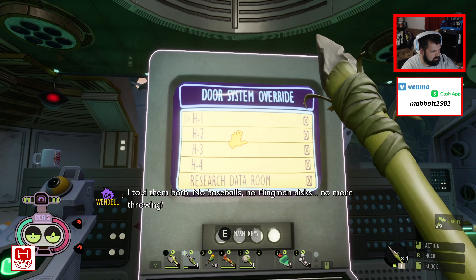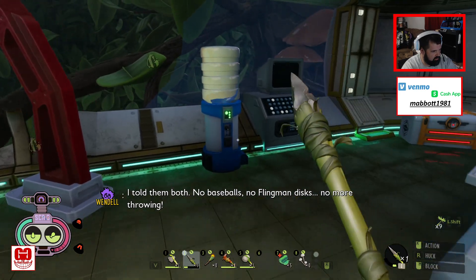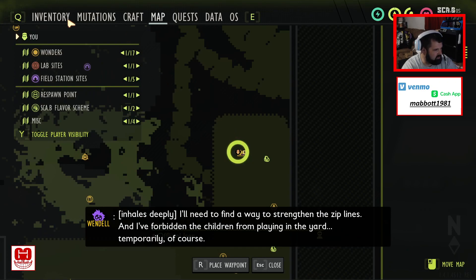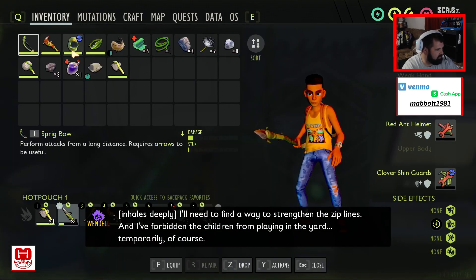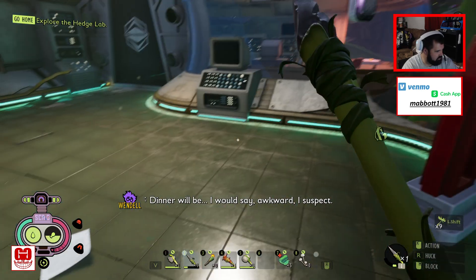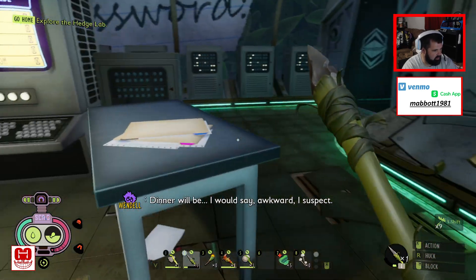Door system overrides — no Flingman discs, no more throwing! I only got some water. Let's see if I got any food. Wait, I do. Do I want to do that right now? No, I don't want to do that quite yet.